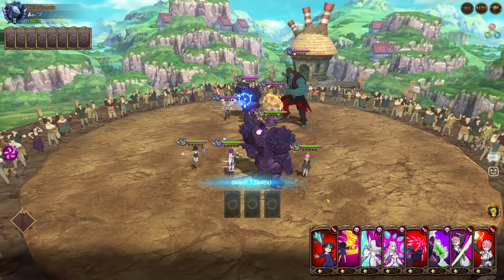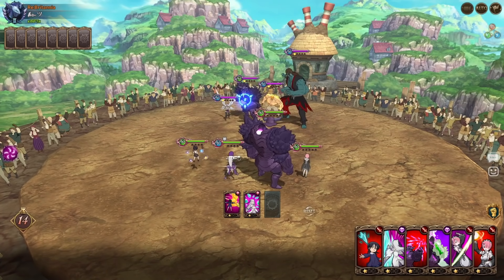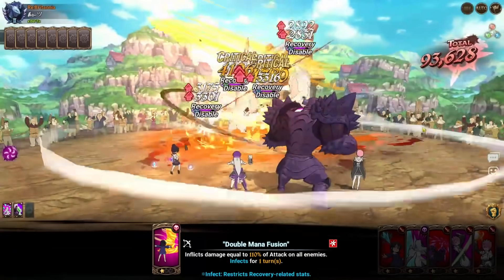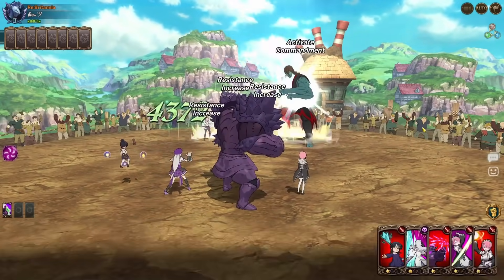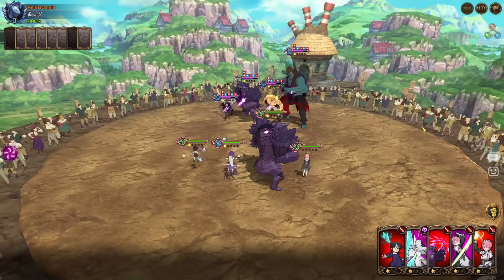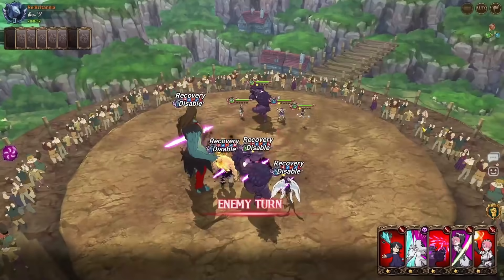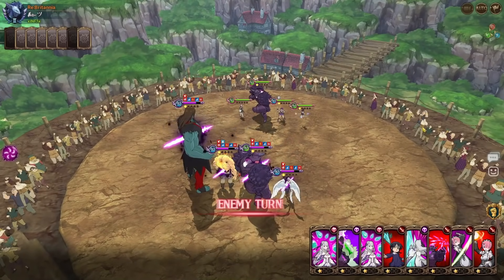We'll infect everyone so they can't rush ultimate, dissolve them so they can't heal, and then hit them with a Gother card. We should be able to turn off quite a few cards — we'll turn off Margaret's buff card for sure, and then Drool's taunt. We turned off Gother's debuff as well — no wait, only two of them. Okay, that's fine. He can't taunt and he can't buff himself, so that's good. He can't remove my debuffs.